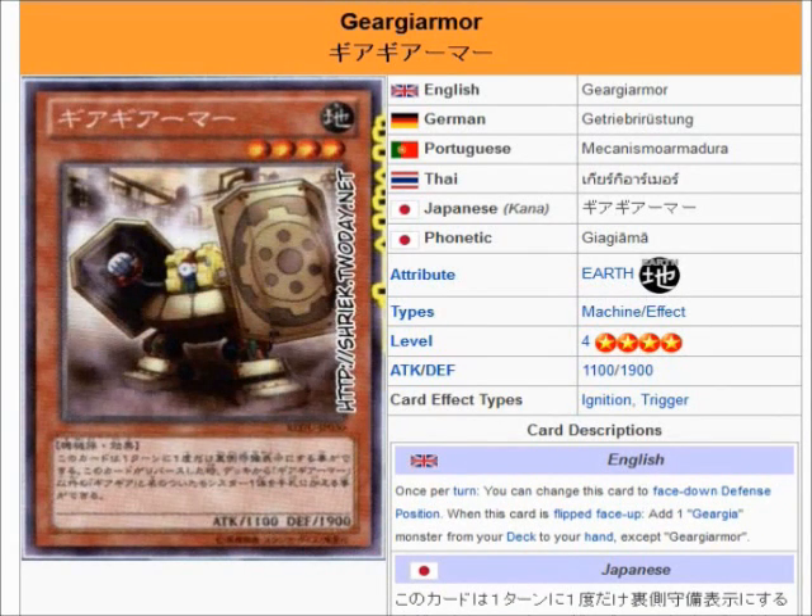And then Armor — Armor is the one that makes things interesting. Once per turn, you can change this card to face-up defense position or to face-down defense position. And when this card is flipped face-up, you can add one Ghirigya monster from your deck to your hand, except Armor. So they create that loop that I was talking about and generate card advantage. You have a beat stick, you have the searcher, and then you have the junk synchron, which is kind of cool. The theme generates a lot of advantage, though it's kind of too bad there aren't very many more Ghirigyas.